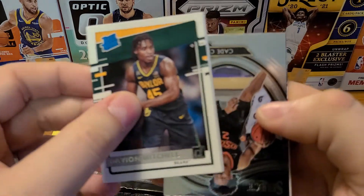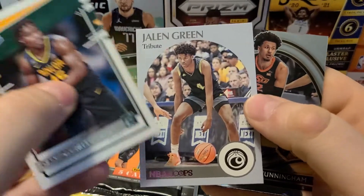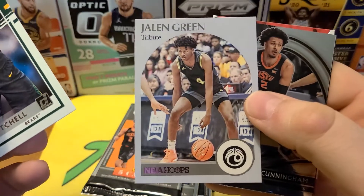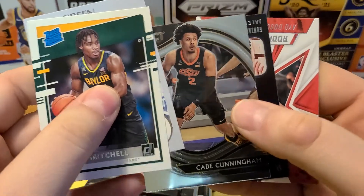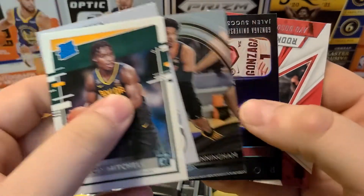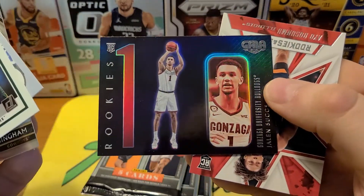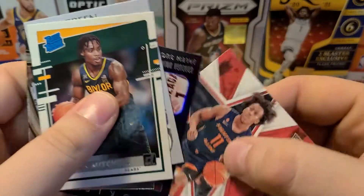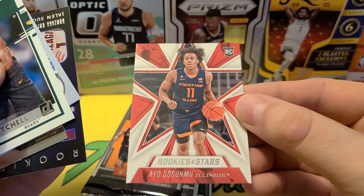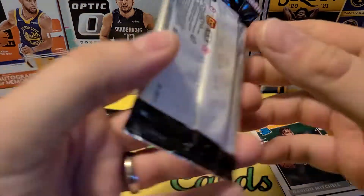So we got Davion Mitchell here from Baylor — I think I spoiled the number one pick there. These are kind of cool — the Hoops Throwback Jalen Green. I don't know his numbers but I've seen him on a ton of highlight reels, so he's doing something right. Cade Cunningham, the Pistons' number one overall pick. We got Jalen Suggs Rookies & Stars — very cool looking card here, he's from Gonzaga. And then Ayo Dosunmu from Illinois in the Rookies and Stars. I believe those are exclusive to the blasters.